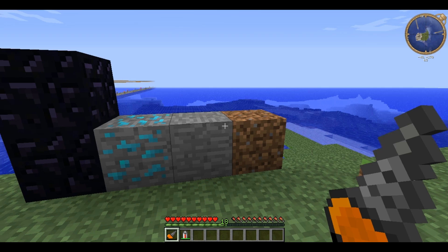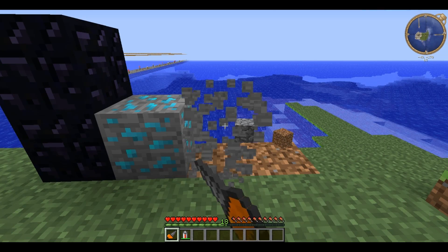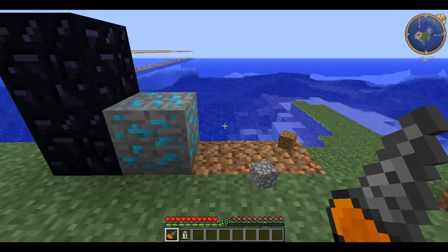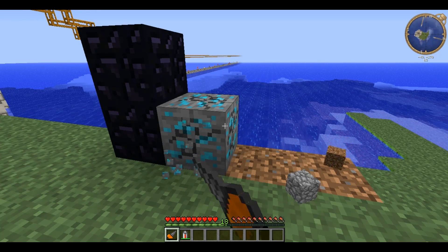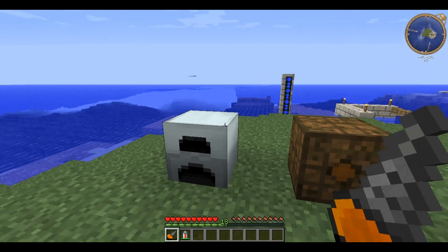When it is empty it will still break materials and drop them, however it takes considerably longer as you can see. It can be recharged by placing it in the top slot of a generator.